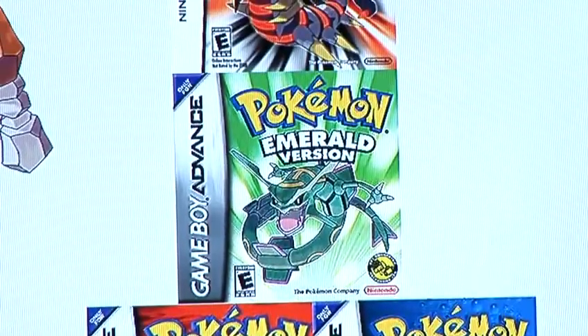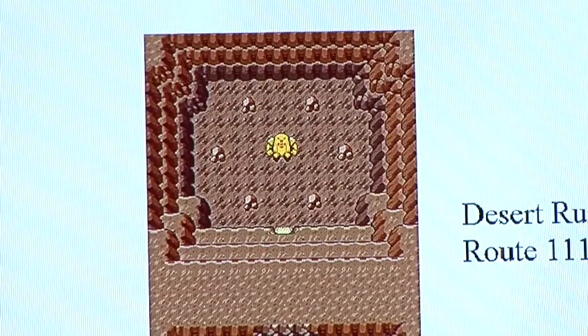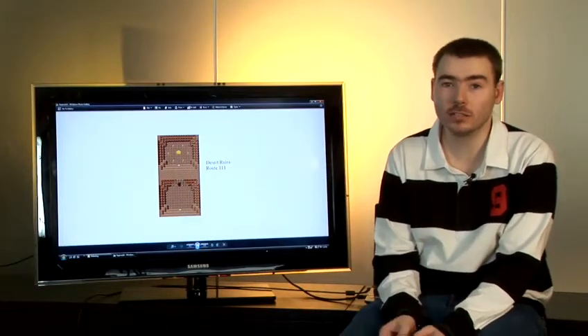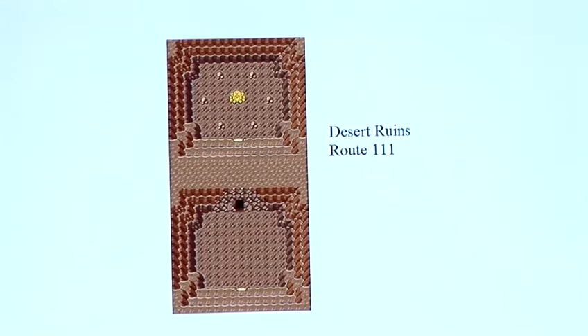Now in Ruby, Sapphire and Emerald, the way to get Regirock is by first unlocking it by reading the inscription in the sealed puzzle chamber by diving on Route 134. Once you've done that, it'll be available to be captured in the desert ruins on Route 111.